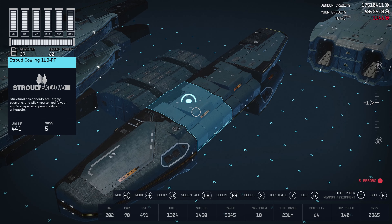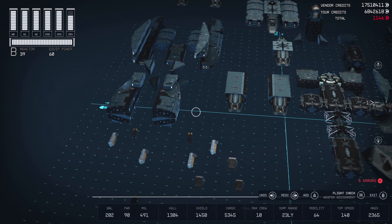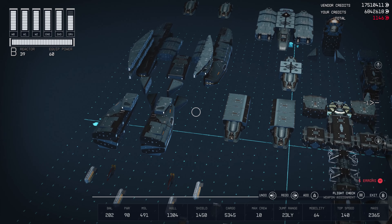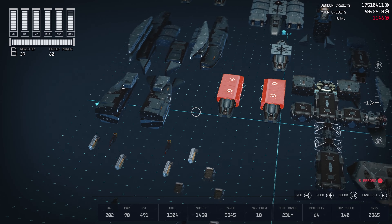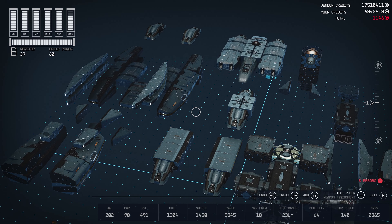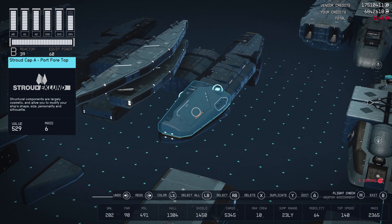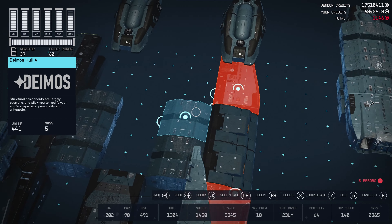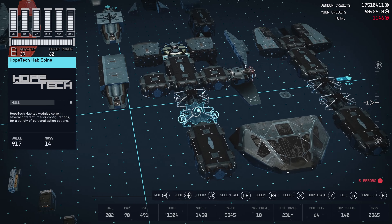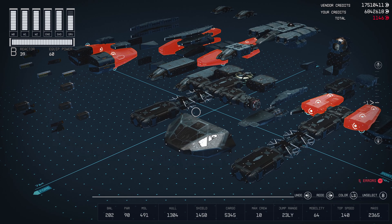The Nova Caling 1LB port out — you need twelve of those. You can grab these and flip them in different variants. Now the Stroud Cap A port four top — remember, you can grab these and flip them in different variants — you'll need fourteen of those. Also from Stroud, you'll need four of the SAE 5660 engines and two Stroud braking engines. And you're going to need a Stroud nose cap B.